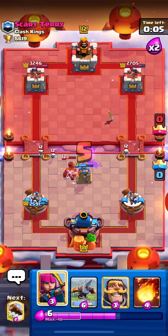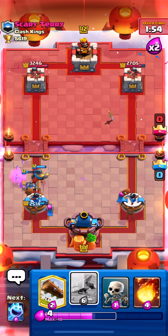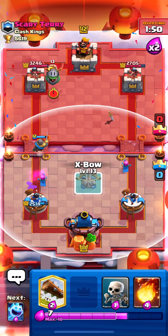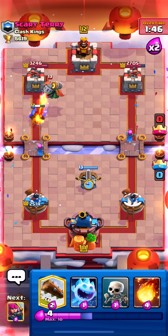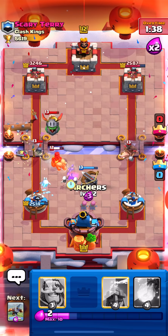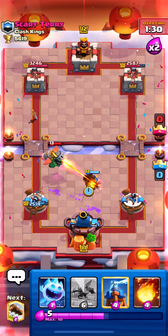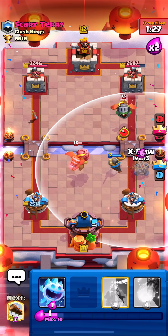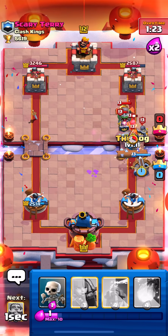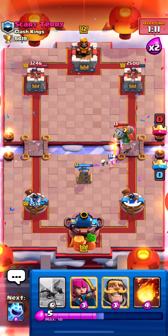We're not in a terrible spot. Going opposite lane, which should be good in this matchup. He hogs — I'll Tesla again, really don't want his hog hitting the tower — and we bait out his zap. I think we can go defensive Expo. A lot of people in this trophy range don't know what to do against it. That was a terrible log — I thought the Ram Rider was going to bypass. I'll get a knight to cut his inferno drag, then Expo off this. He plays another one so I'll log his guards, but he gets the Valkyrie down so we can't get an Expo lock.